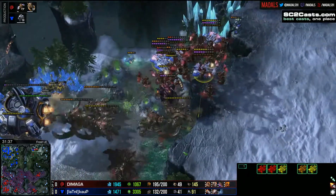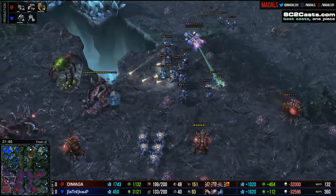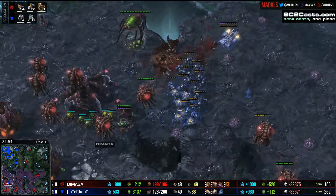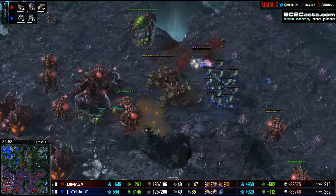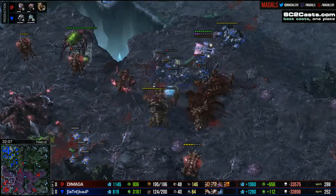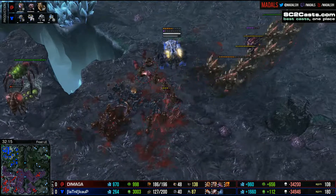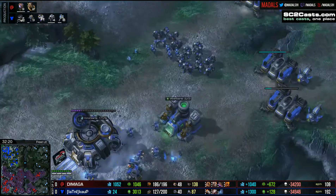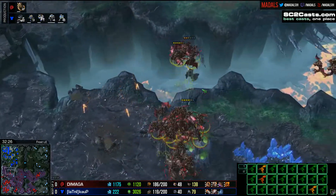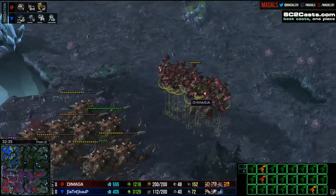The Ultras clean up all those Mule drops. The Mutas finish off this Orbital, but all these Marauders and Widowmines coming in pick off a Roach Warren, which isn't exactly relevant at 32 minutes in. All these Widowmines and Marauders burrow in, get nice shots — they go off on the Overlords. These Marauders focus down the rest of the Ultras and pull the rest of Damaga's army back. Kalp is trying to buy himself time, but he needs another base — very quickly — because Damaga is massively ahead. He's at 186 supply to 105. His army supply is over double that of his opponent's.